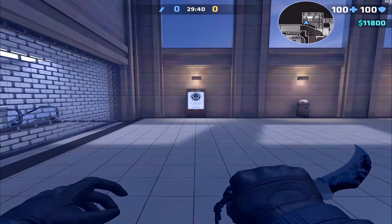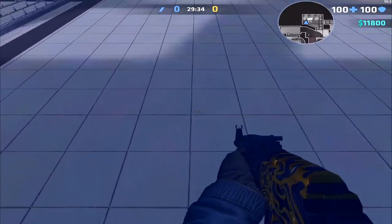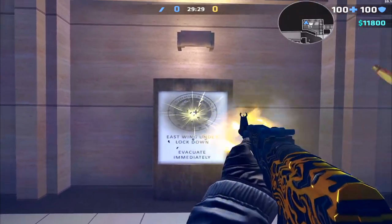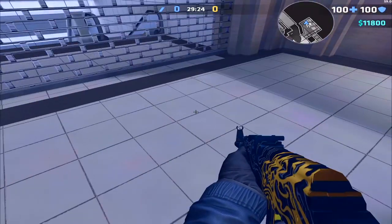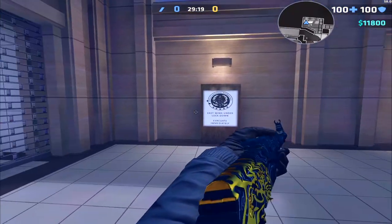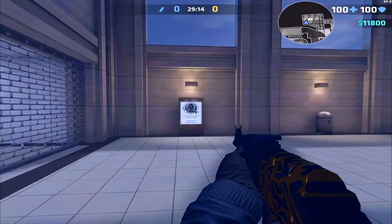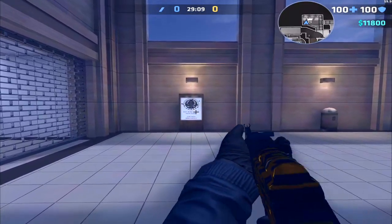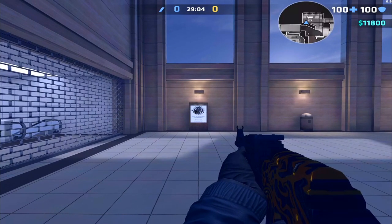Now for the drills. Go to CT spawn on Bureau and find this little sign — there's a middle line in between it. Walk up close and blast the whole 30-round mag, trying to keep shots in the circle. This gets very difficult as you extend your range, so once you master one range, take a step back. Keep going back until you hit the wall. If you can keep all shots in the circle from the wall, your recoil control is really good.